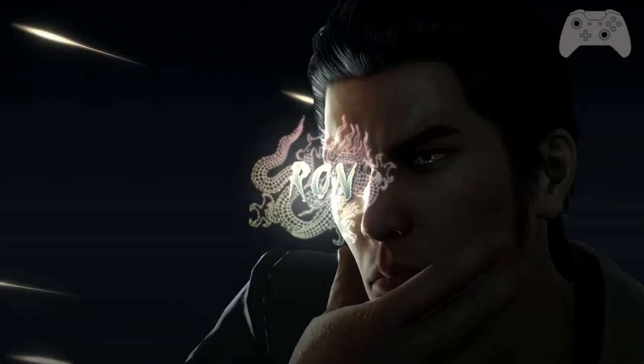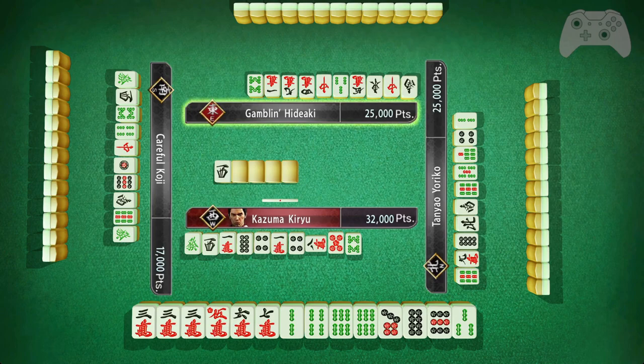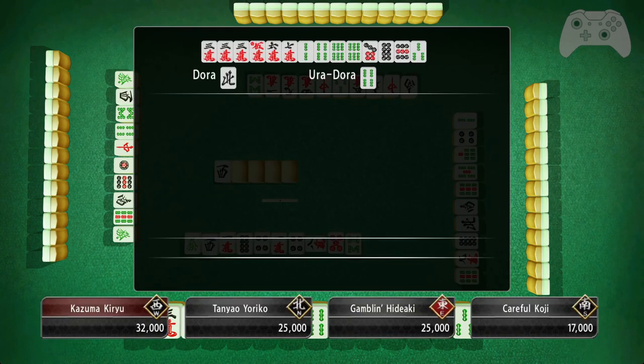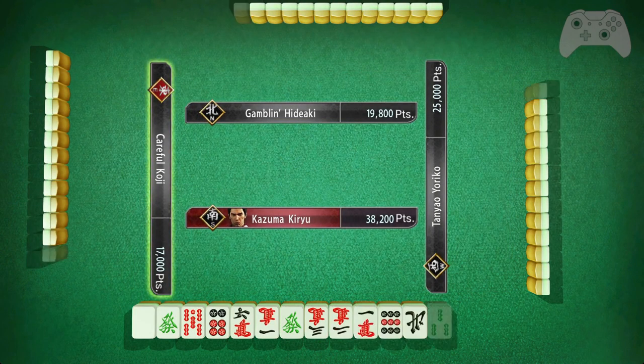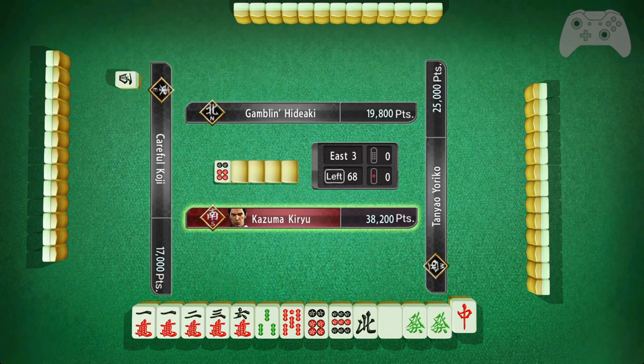There we go. I do like how reach puts the game into an automatic state. Because I'm ranked 30, it should technically be easier. But I have seen them do menzen tsumo without any yaku whatsoever, just straight up — I win. So I call them cheating, but you know, it is what it is.